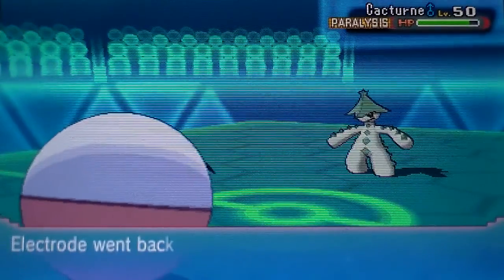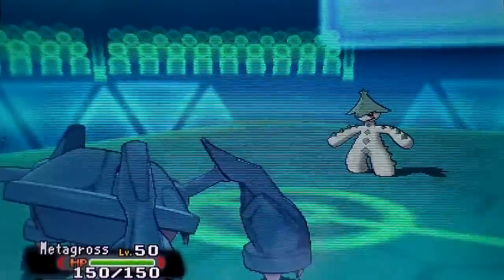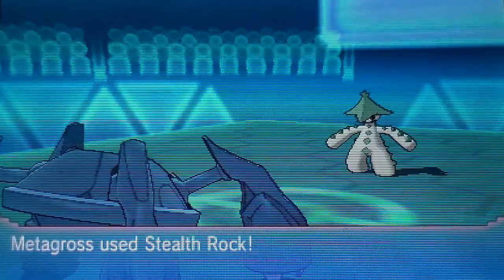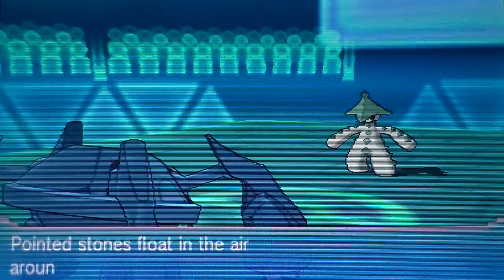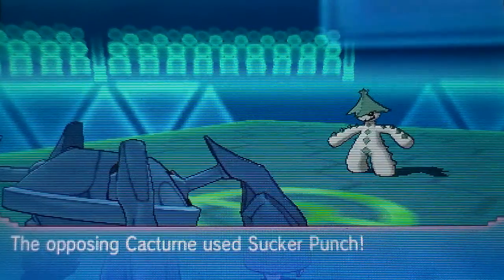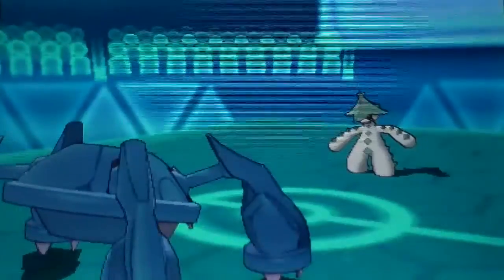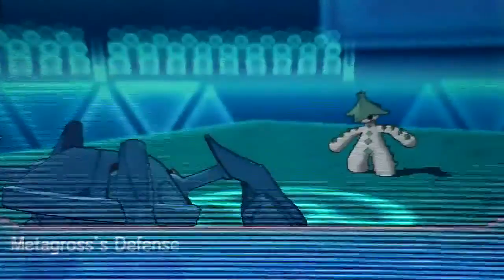I basically just take Electrode out and go straight into Metagross to set up my Stealth Rocks, and this is where I actually ended up 6-0 sweeping him. He went for Sucker Punch and it failed, obviously, because I switched out, and I went for Stealth Rocks. He went for Sucker Punch again, so I get a free Iron Defense. My Metagross is actually really fast, so I get two Iron Defenses off, and it's looking pretty good for my team.